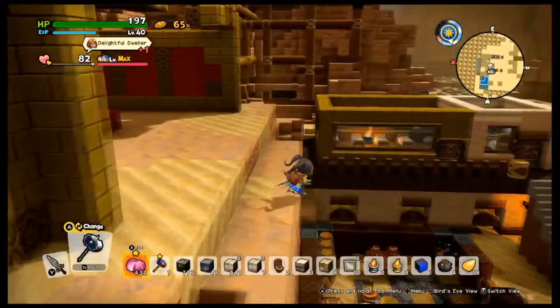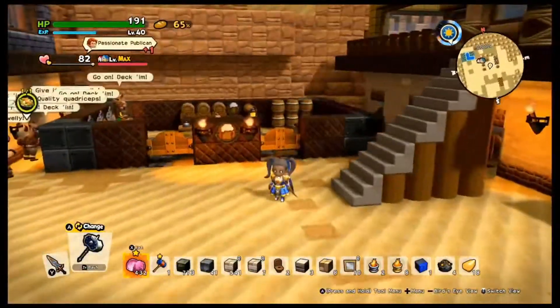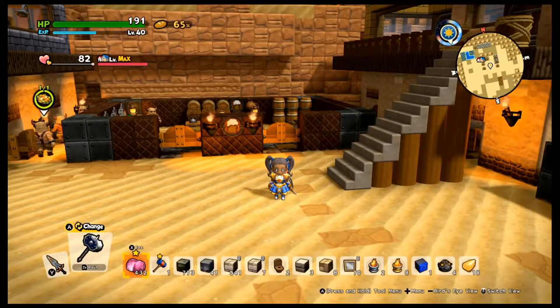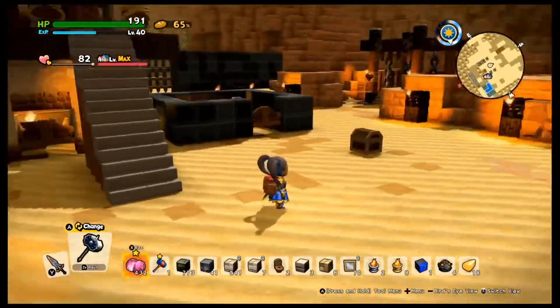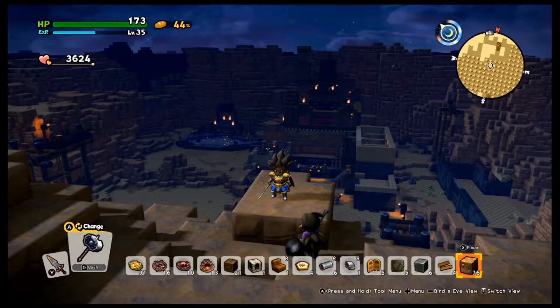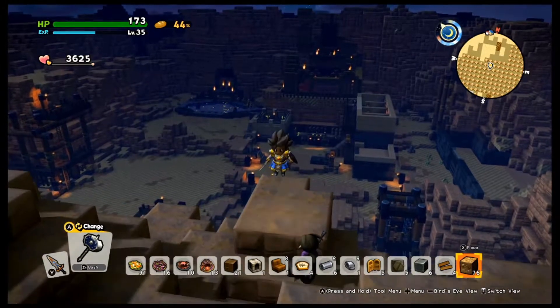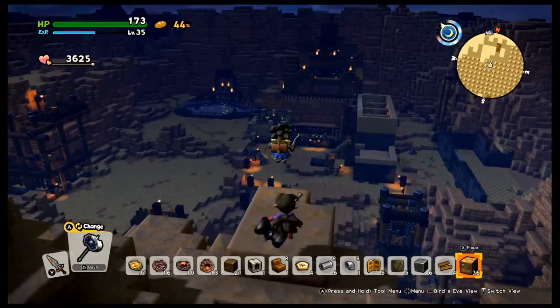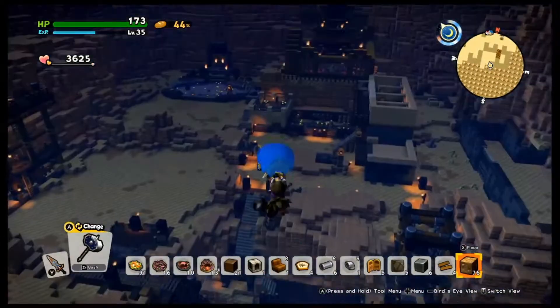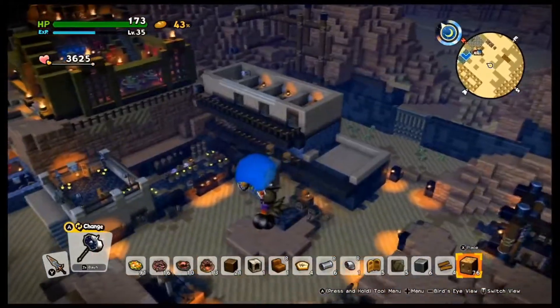Like I said, these builds were all early on in my gameplay — this is around the second time I played this. All right, back in Crumbledon. Here is my second Crumbledon build. This was also shortly after the second time I beat the game, so let's check it out. Flyover — it's quite similar to the last one but this time I made it a little bit fancier.